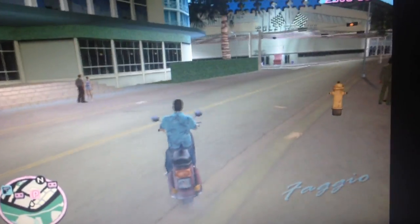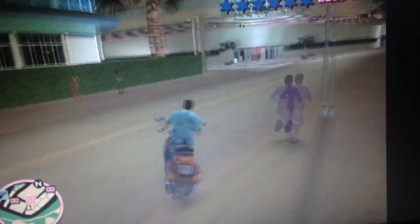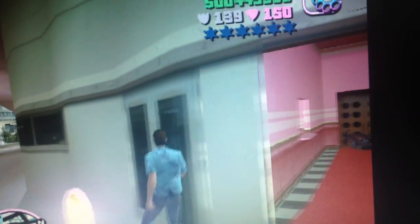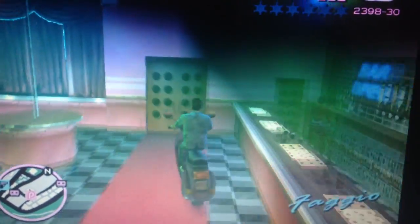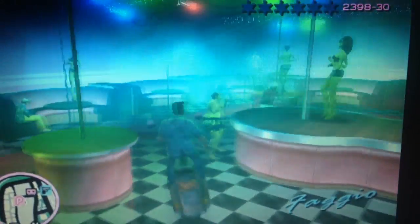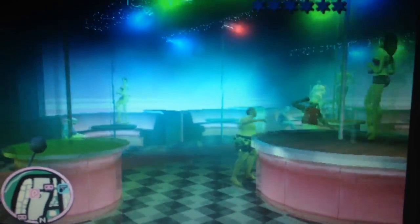It sometimes doesn't work, but if you do it fast enough it will work. This is a good glitch to find secret packages and items, and even to go to the next city if you're just starting. It works here, as you can see — I got the bike in the pole club. This guy is really annoying; he just gets me off my bike.